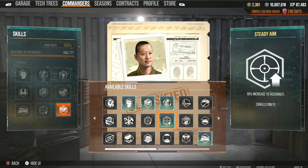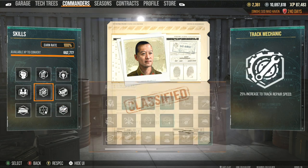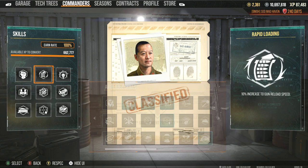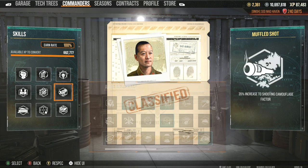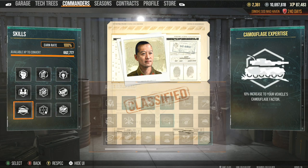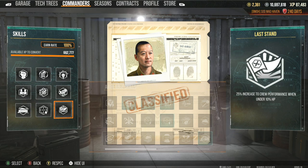Last stand and steady aim is what I'm going to go for here. Last stand and steady aim — this is going to kind of help utilize the tank's strength from what I can tell from the statistics. So: 6 cents — kind of a requirement; muffled shot since we have a 100mm; camouflage expertise; steady aim; and last stand, because I could not find any other perk that made sense to throw on this.